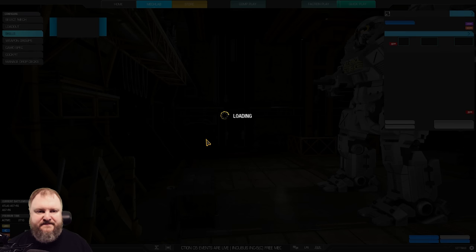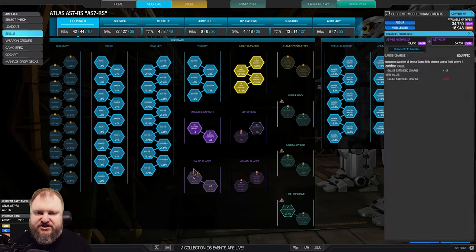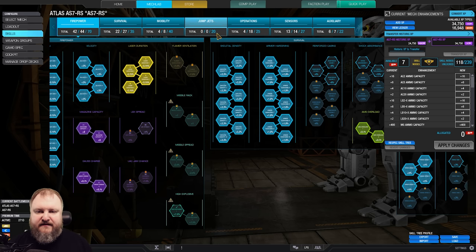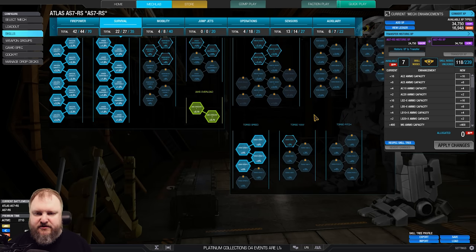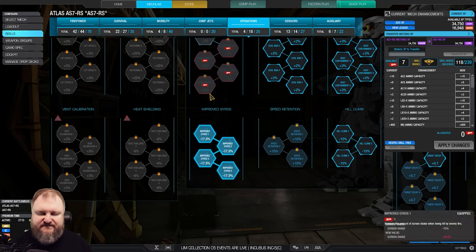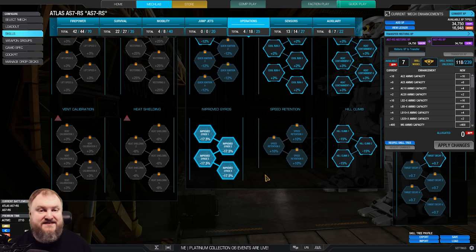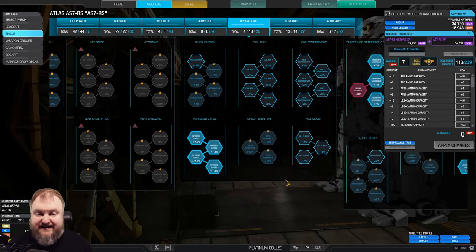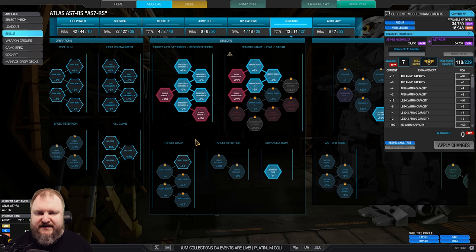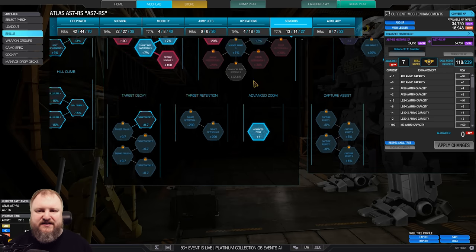Let's jump onto the skill tree. We're taking range, heat gen, velocity, max capacitor and Gauss charge, laser duration — very important — full armor, full skeletal density, torso speed. I've got AMS overload one and two. Then improved gyros — it really helps against cockpit shake from all those obnoxious little damage sources that do no real damage but still shake your cockpit. I take seismic against pesky light ambushes. Two points in radar deprivation, double Coolshot with Coolshot cooldown, and most importantly, advanced zoom if you want to reach and shoot at those ranges.